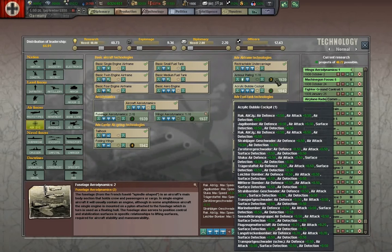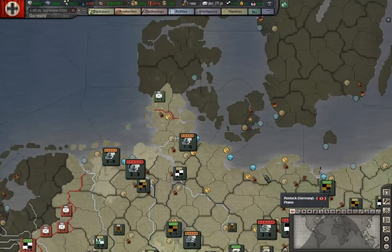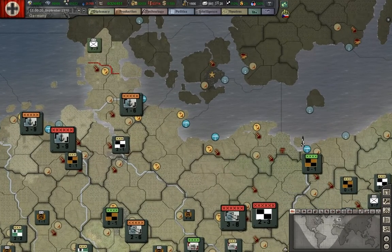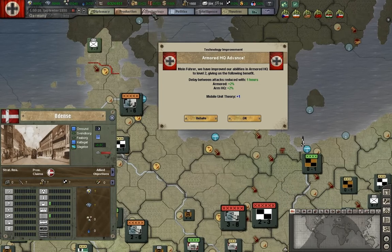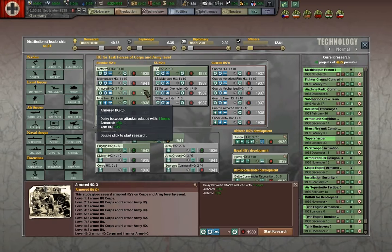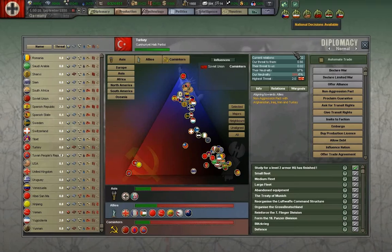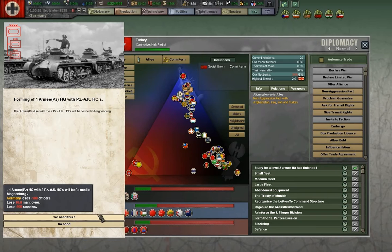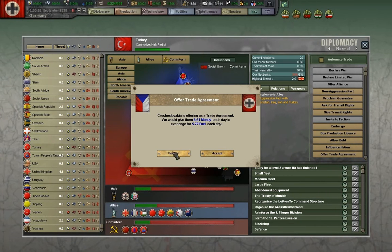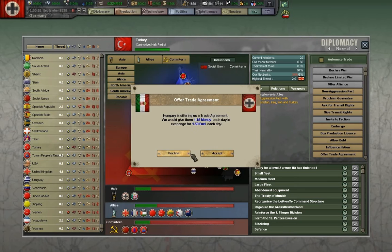We'll go with some armor plating for our aircraft. Armored HQs advance - that is useful. We'll move back to SSHQs and get those that will give us a Panzer Army headquarters. Someone was asking about that on the message board - how to build those.